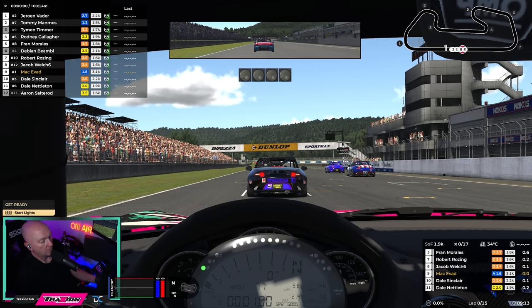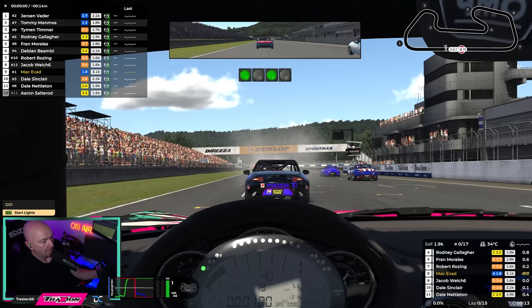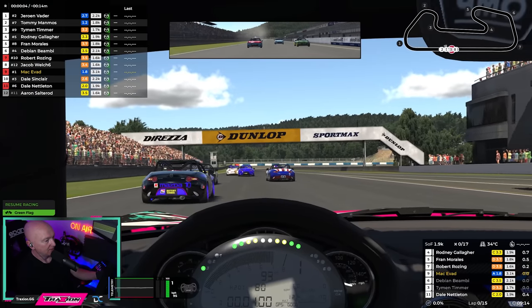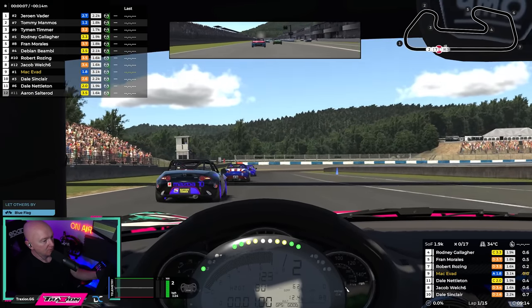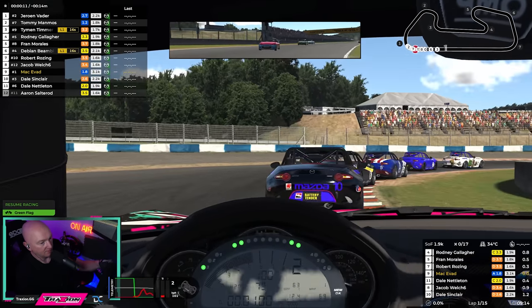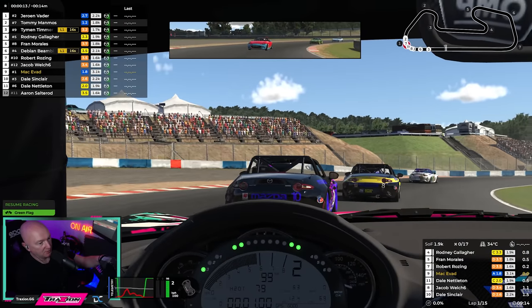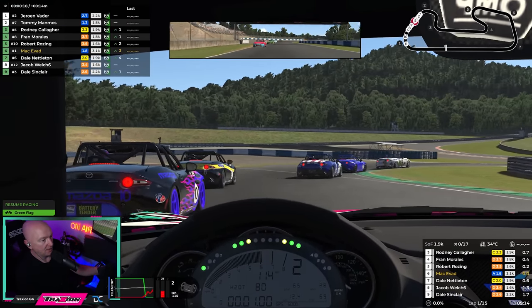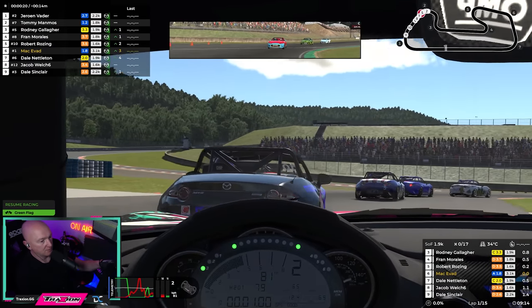P9, 15 laps, make them count. Nice and neat, stay out of trouble. We've got a decent start, we've got people behind us. Green — let's go! That guy on the right didn't get a very good start, somebody ran into the back of him. Up one already — nice and easy on this opening lap, tyres are cold. Not really interested in making any moves unless something opens up.